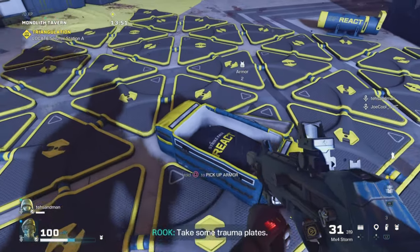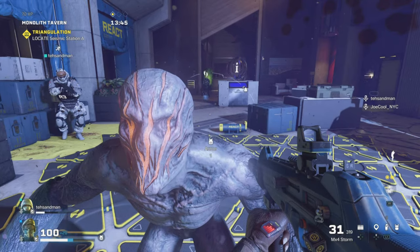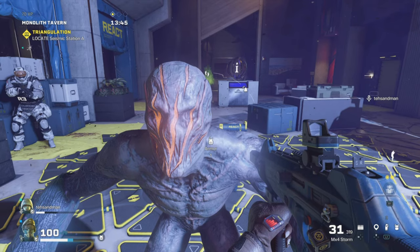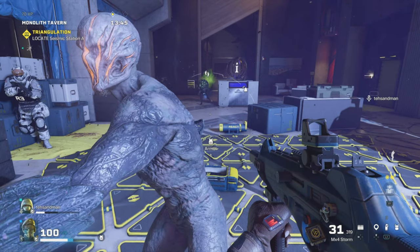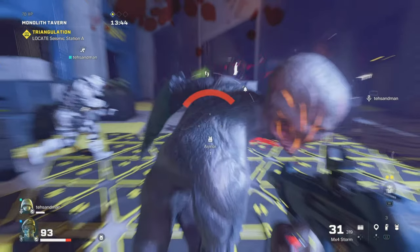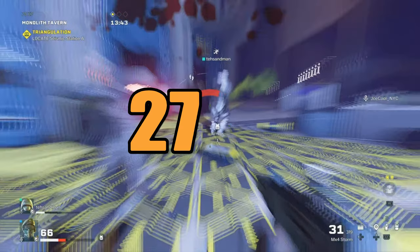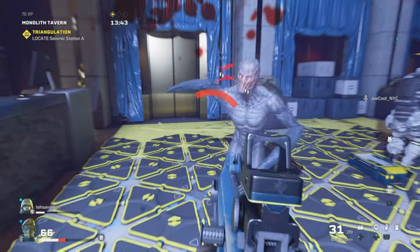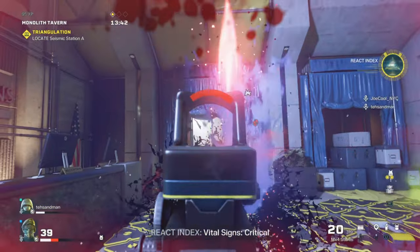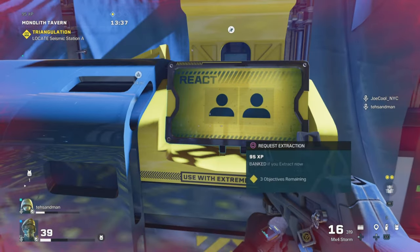They were saying this armor stacks when you put the Rook armor on top of body armor. Initially that looked to be the case, because when Joe had both body armor and Rook armor, the number dropped to a consistent 27. But it's not really a stack — Rook's numbers overwrite the body armor. Body armor does decrease damage from 45 to 36, but Rook armor brings it down to 27.